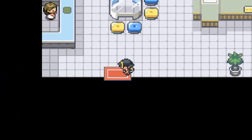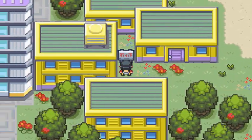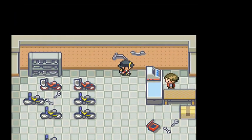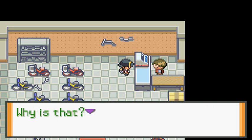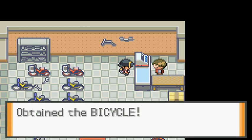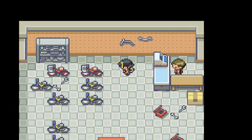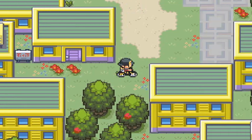This guy literally gave us a shiny Ditto - I don't know who's more moronic, me or him! This guy right here will give us a bike. He says he can't sell his bicycles because of his location, so he wants me to advertise and will give me a bicycle in return. That's one thing we needed - let's register this and now we've got ourselves a bike, though it doesn't go very fast.